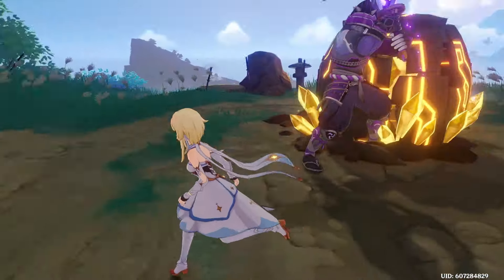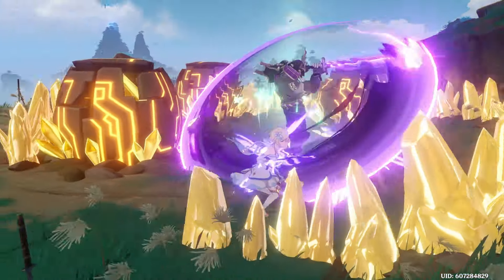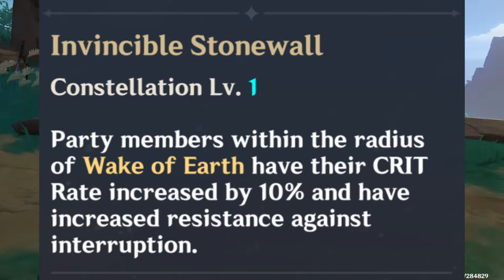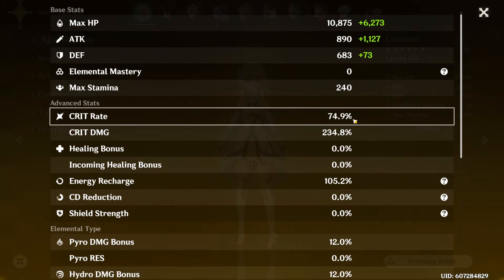Geo MC's burst deals up to 4 shockwaves within a large area, sprouting 4 Geo walls upon the burst's completion. These walls also count as Geo Constructs, and C1 allows for any unit within the area of the burst to gain 10% crit rate and interruption resistance.